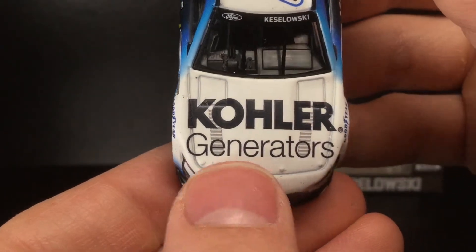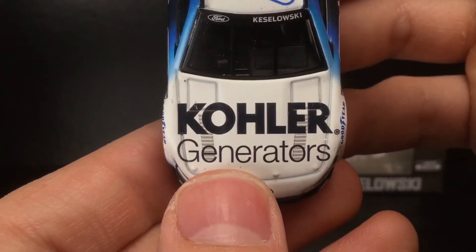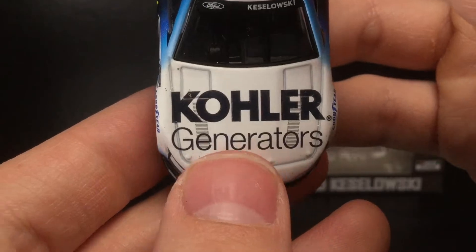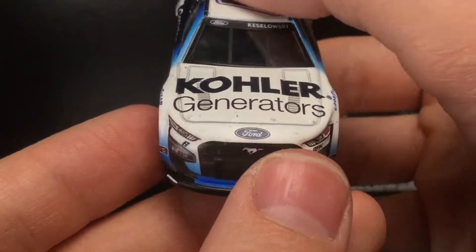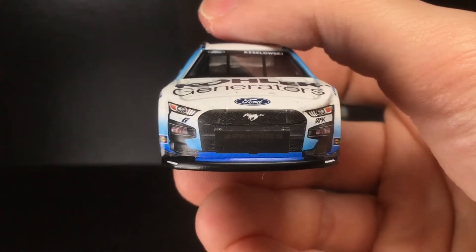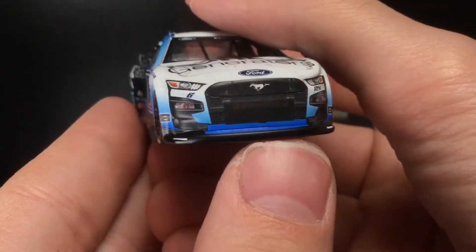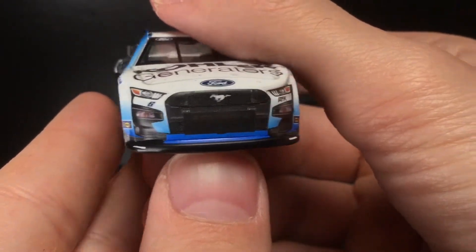We picked this one up from our friends at Circle B — you can too, check out the promo code down below to help you save on shipping. You've got Kohler Generators here, and you do see some specs and dirt — that is not an error on the diecast. This is a raced version, so you're going to see a few nuances and that's supposed to be there. Going to the front of the diecast, with this being a Next Gen car, grill tape is not really allowed anymore, so the fronts are going to be pretty consistent with a clean version.